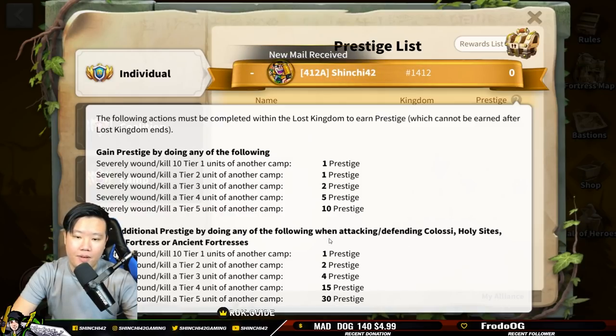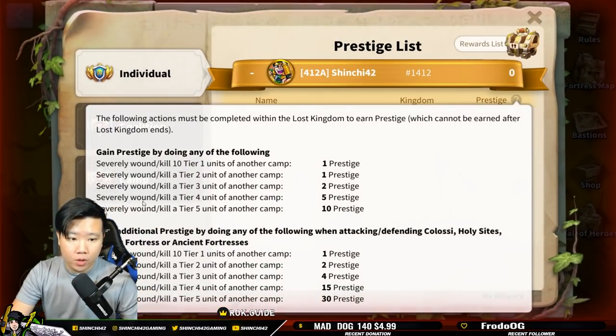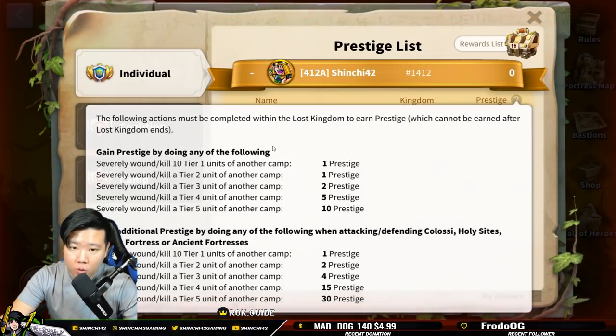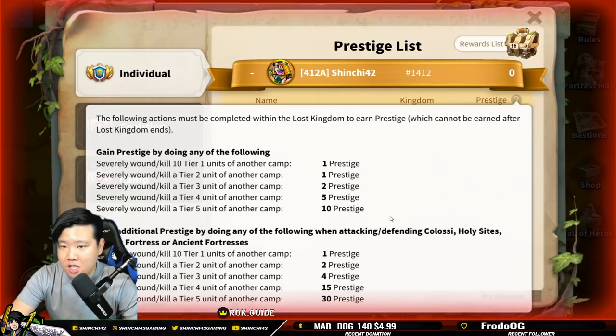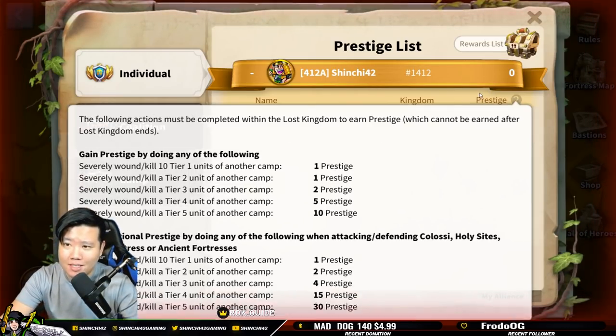So majority of the battle has to happen within attacking and defending Colossi, Holy Sights, Desert Fortress, and Ancient Fortress. Key information to note in the Prestige List: if you're fighting in the open field, you get the base 10 points. But if you're fighting at one of those listed structures, you get an additional bonus on top. So if you kill a T5 at a Colossi, you get 30 prestige points plus another 10 base — that's the correct way of understanding it. If I'm wrong, let me know in the comment section below.